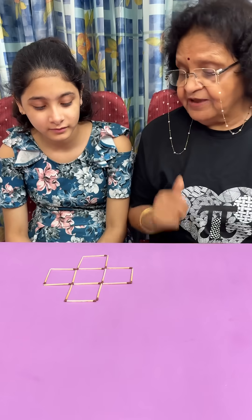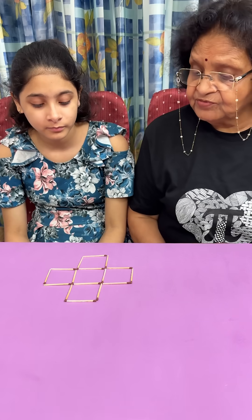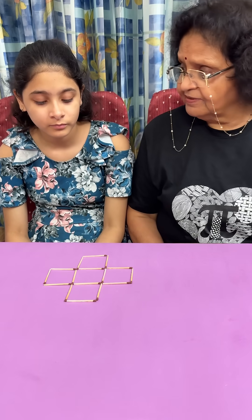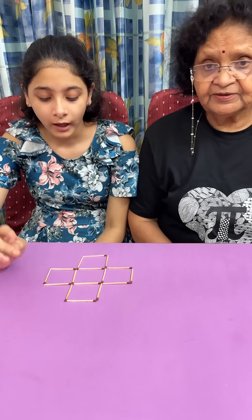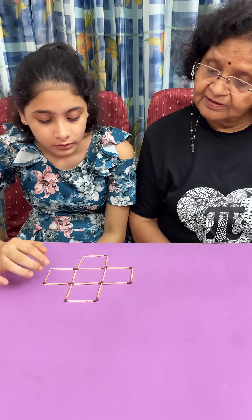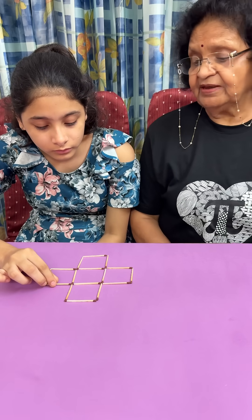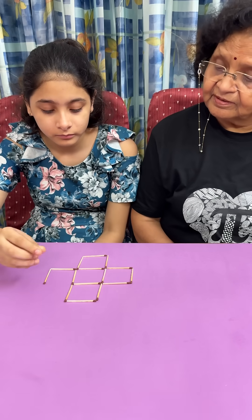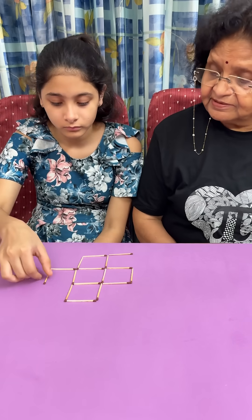Cindy, you have these five squares. What you have to do is reduce the squares to only three, and you have to move four matchsticks. So there are 16 matchsticks total, and we need three squares. You have to move four matchsticks — some of them will have common sides.